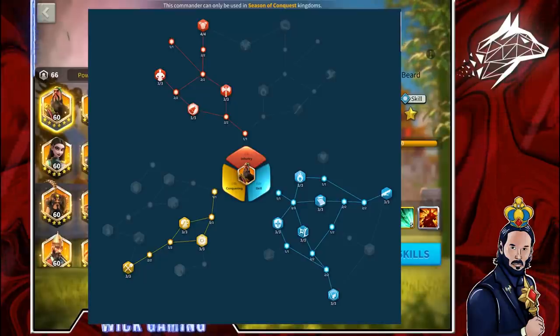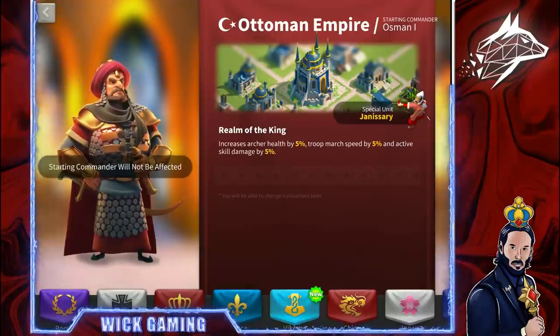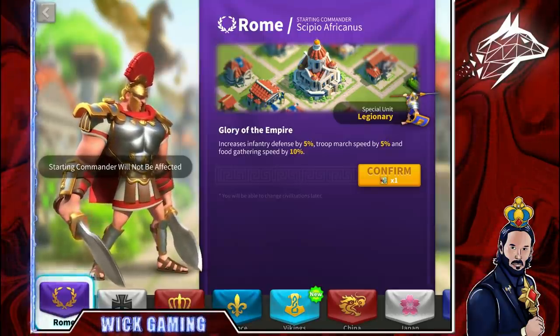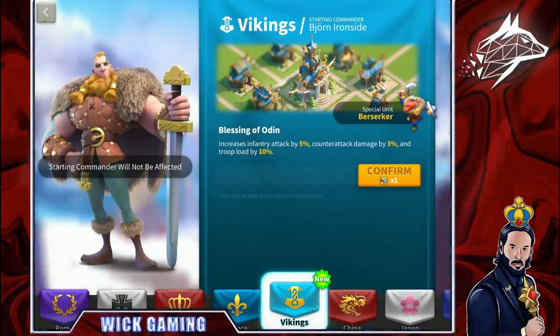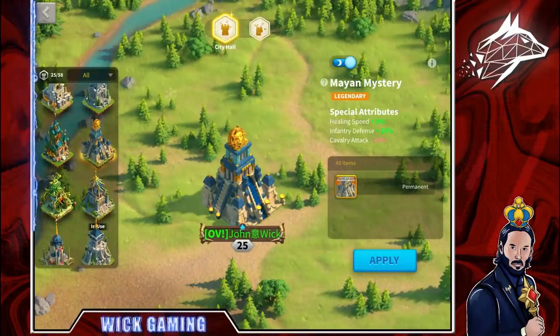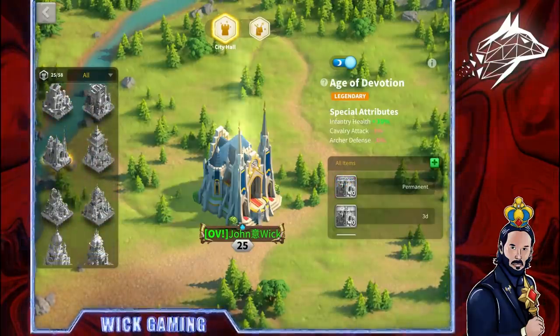For talent trees, those are my best options for Guan Yu — you can find everything on my Discord. For best civilizations, Ottomans is surprisingly still a good option, but I would prefer Rome for the legendary special unit and extra infantry defense, or even better, Vikings — because of the counterattack damage that, especially paired with Harald, gives great results if you get swarmed or counter rallied. Best city skins are the Frozen Fortress with 10% Infantry Defense, and the Mayan Mystery with 10% Infantry Health, though the Mayan Mystery is no longer available.